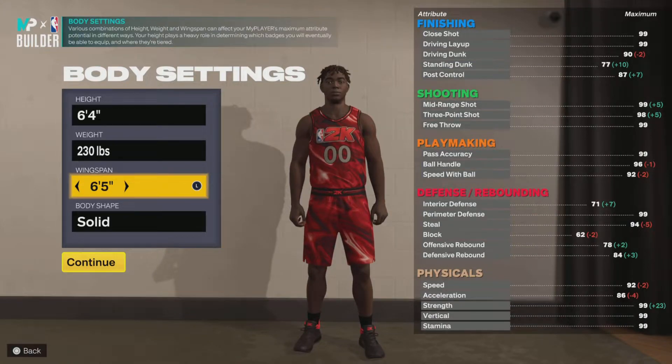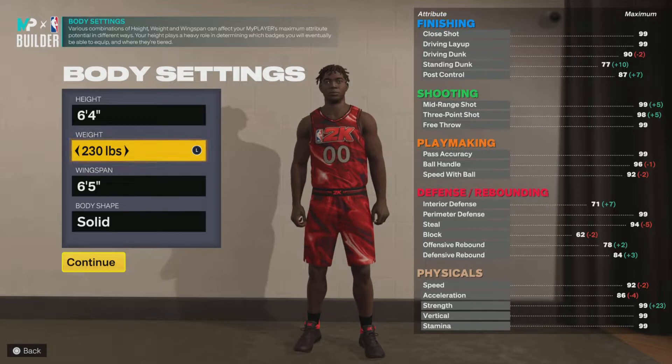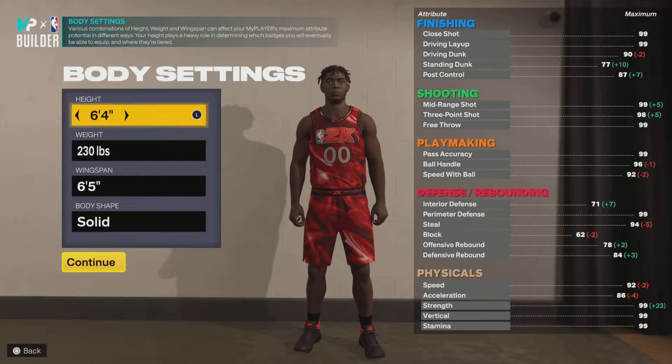Today we're gonna be making a bully lockdown — shades of Lonzo Ball and Drew Holiday. I call this a bully lockdown because it has insane strength, insane speed, all the physicals are crazy, and it can yam on people. This build gets pro contact dunks, and if you leave it open it's a really good spot-up shooter. It also has a high ball handle and high speed with ball.